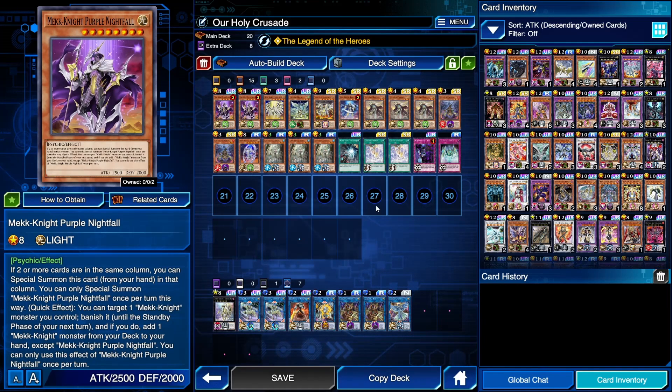Purple Nightfall — as a quick effect, you can banish a face-up mechanite you control to add a mechanite monster other than Purple Nightfall from your deck to your hand. This will usually target itself and allow you to draw your Blue Sky, which will give you more resources. It's a very good card, and having a level eight that your opponent basically can't interact with coming to your board during your next standby phase will definitely help you get out either your Mechknight Morningstar or your Dingirsu the Orcist of the Evening Star. This card is extremely good.